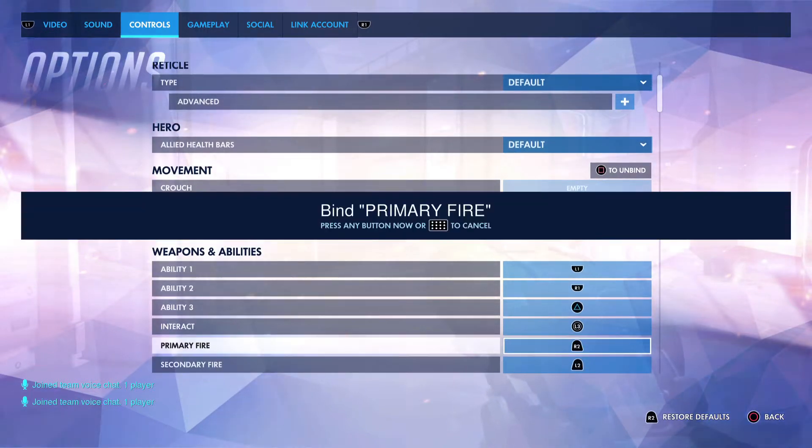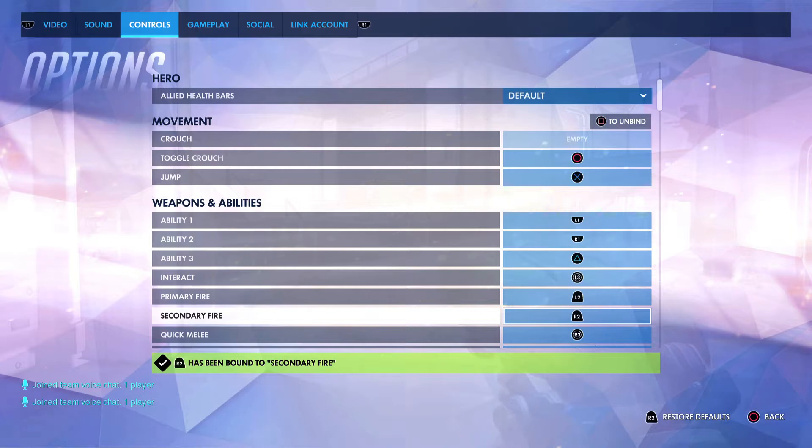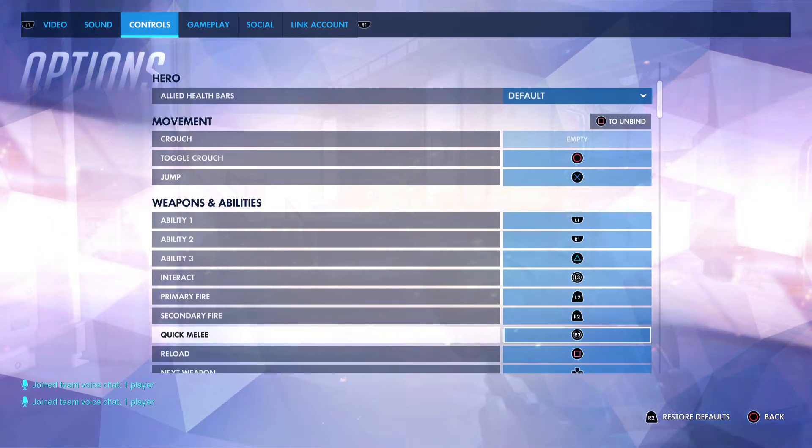You have Primary and Secondary Fire. What you're going to do is change them. You press X and then press L2 for Primary Fire, then Secondary Fire to R2. Be sure you need to know this — this also has an effect on other characters, not only on Roadhog but on any character.